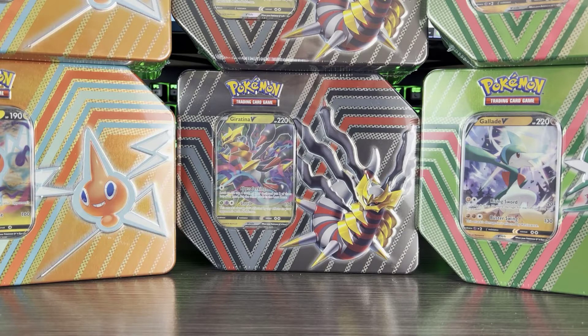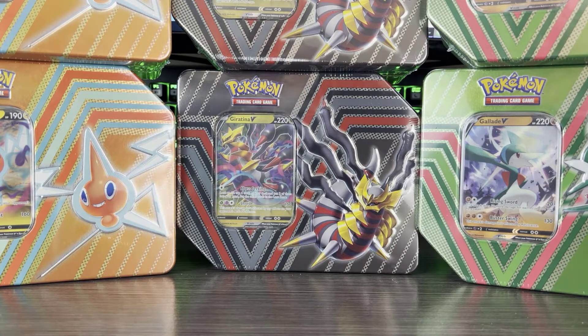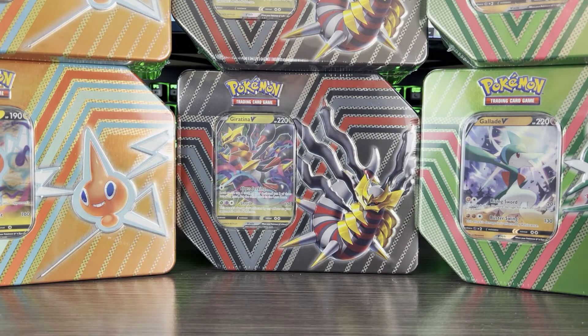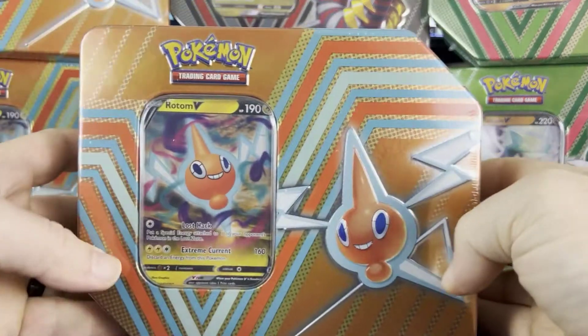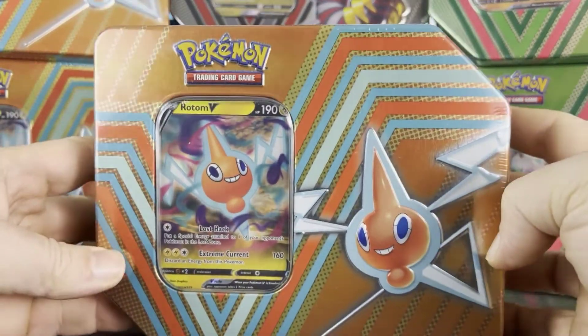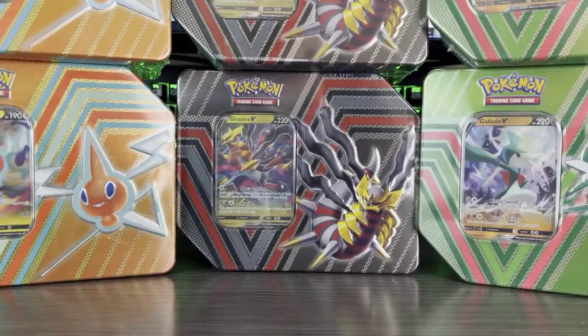They're sold all together, so if you're buying them in bulk and cases, you have to get one of each, which kind of sucks — obviously it would be great to get them all as Giratinas — but that's what you've got to do. We're going to start with the Rotom tin here first.